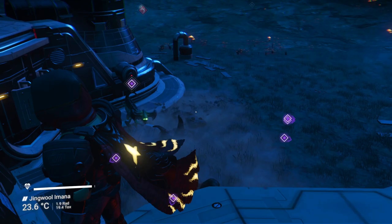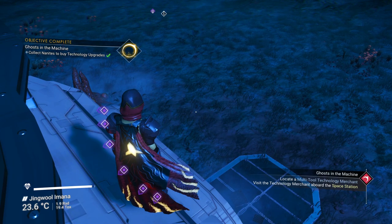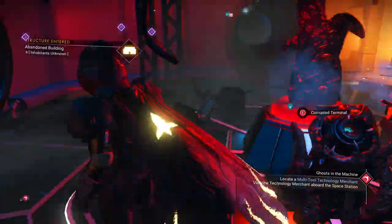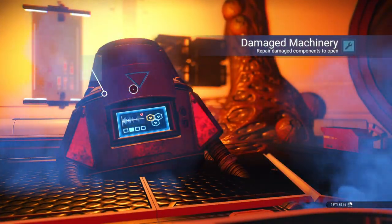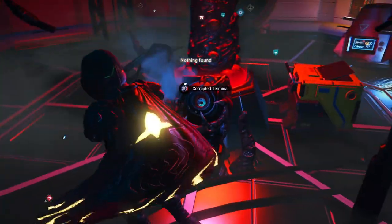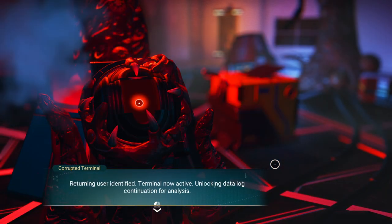I haven't collected any nanites yet. We're going to go inside and collect them anyway — they can't attack you inside. We've got some damaged machinery in here. We got some nanites out of it, but only 33. Let's go to the corrupted terminal — that's really where it leads you. Let me read it. Returning user identified. Terminal now active. Unlocking data log. Continuation for analysis.